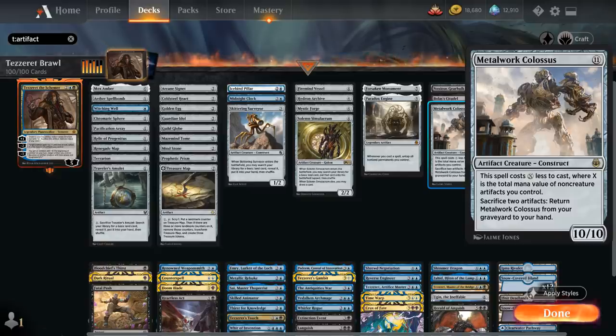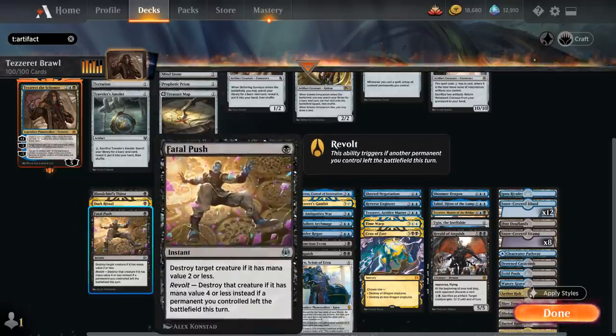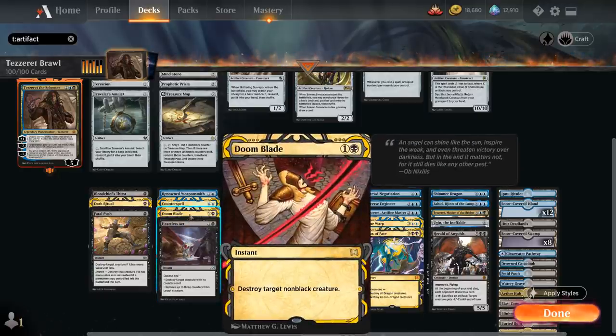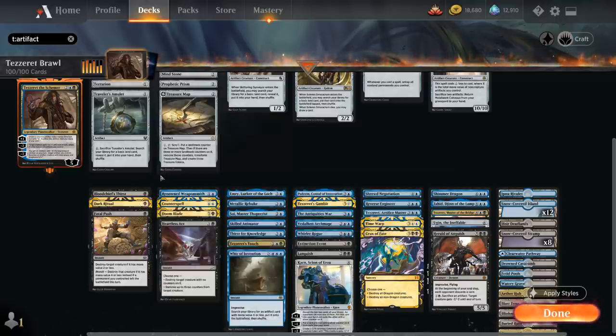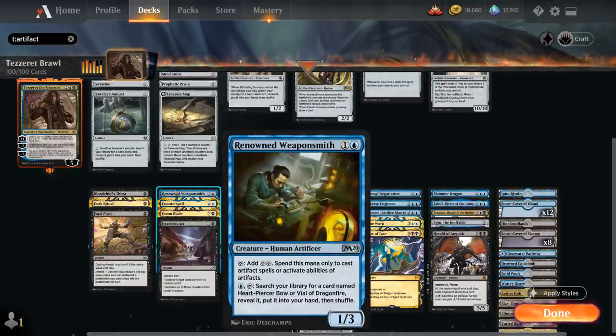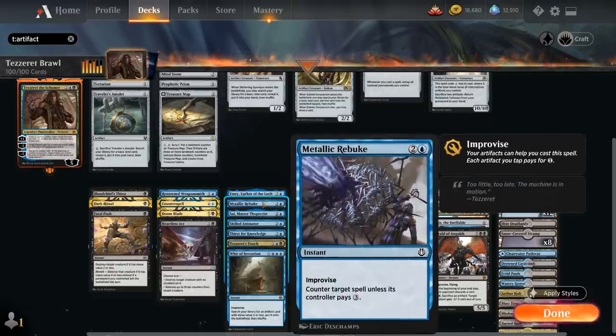For non-artifact spells: at one mana we've got interaction with Blood Chief's Ascension, Fatal Push, Heartless Act, and Doom Blade as removal. Dark Ritual at two mana is excellent to ramp out Tezzeret ahead of schedule. Playing blue, we can't go wrong with Counterspell, and Renowned Weaponsmith taps for double colorless that we can spend on artifacts or activated abilities of artifacts. At three mana, Emry costs one less for each artifact we control and when she enters we mill four cards — we can tap her to cast an artifact card from our graveyard, generating incremental card advantage.